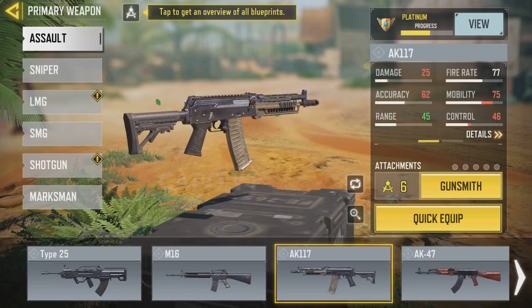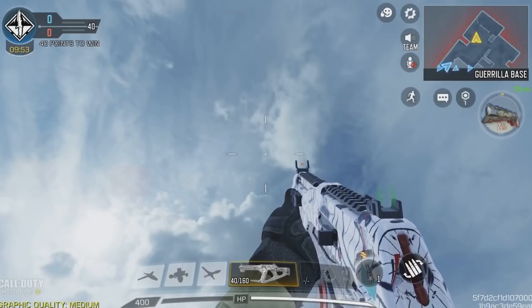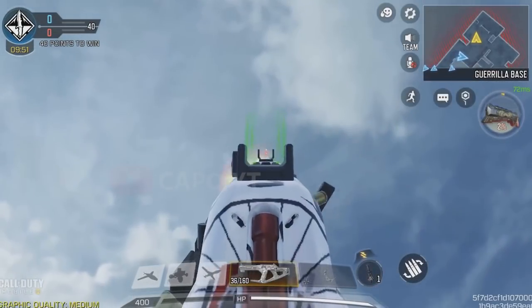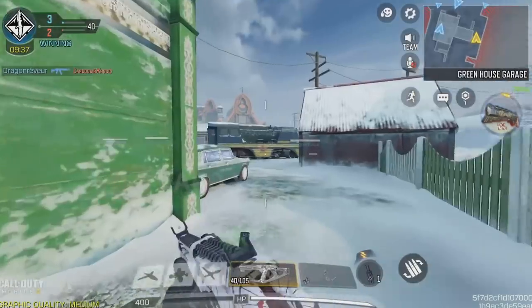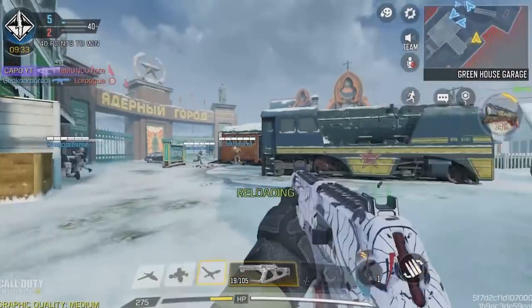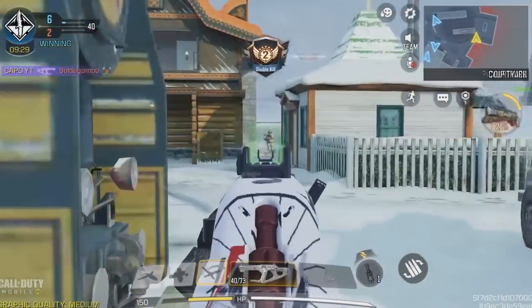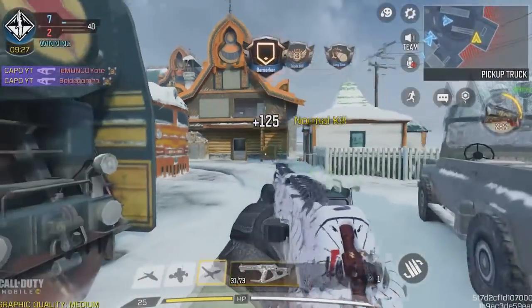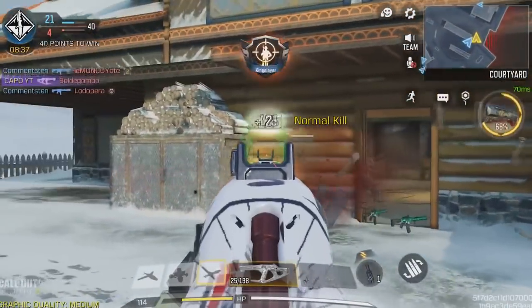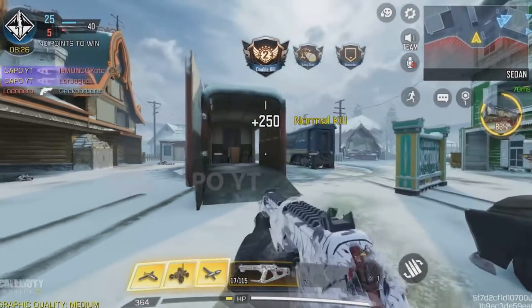Moving on to the AK117, we have three legendaries and a wide range of epics. But what took my attention is the AK117 Nightwing skin. It's so much better because of the inbuilt red dot type iron sight and it is extremely accurate as well. We have the AK117 Artoxin which is also really good, but if we compare the Nightwing and the Artoxin, the Artoxin's red dot is really small. Therefore I consider the Nightwing as the best skin.